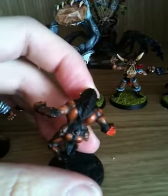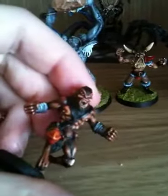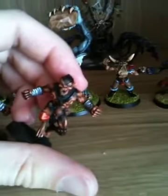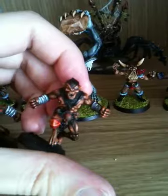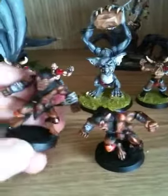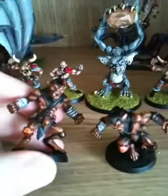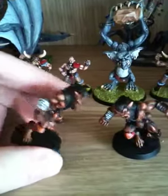Normally I paint straps black or dark brown, a kind of leathery colour, but I don't think that's a good idea on these — they need to be something different. So maybe I'll paint them that kind of ochre colour and highlight it up. You must get tanned leather, and then I'll just do a wash on it to make it look kind of worn. I think that's the best I'll be able to do with these guys.